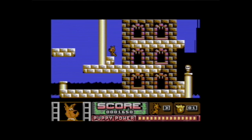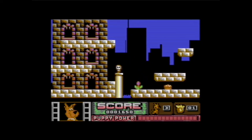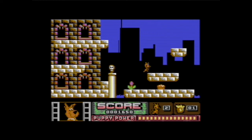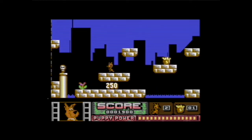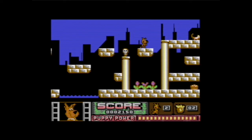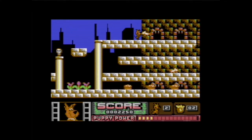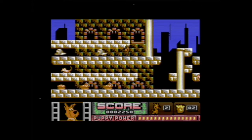Basically you just move around, and you have one fire button — that's your punch. Jumping is with up. In these kinds of games, and it was like that on the Amiga as well, you use up to jump if you're using a joystick control.